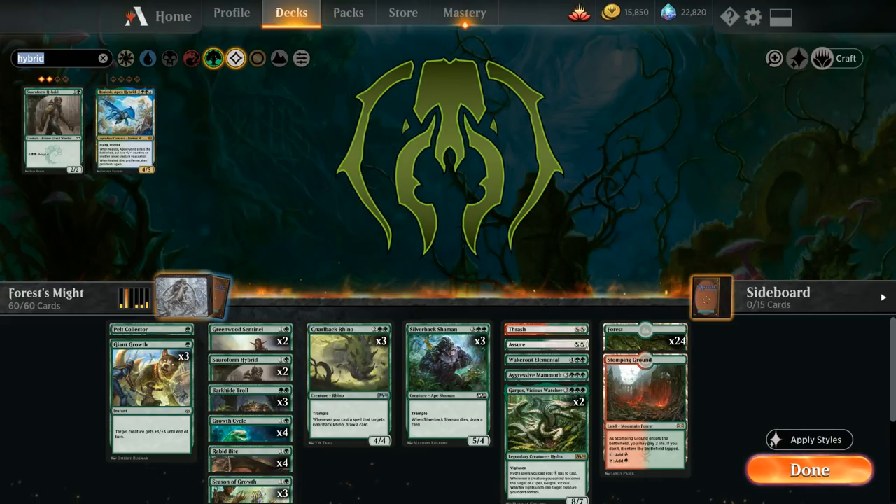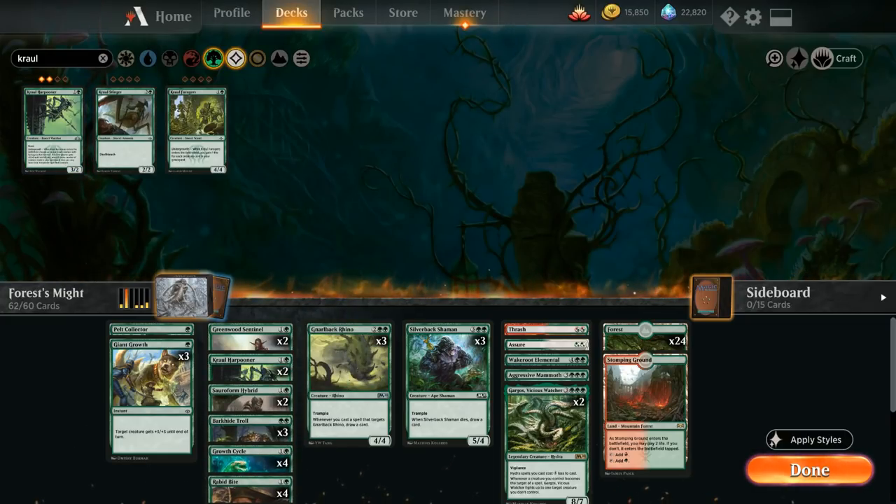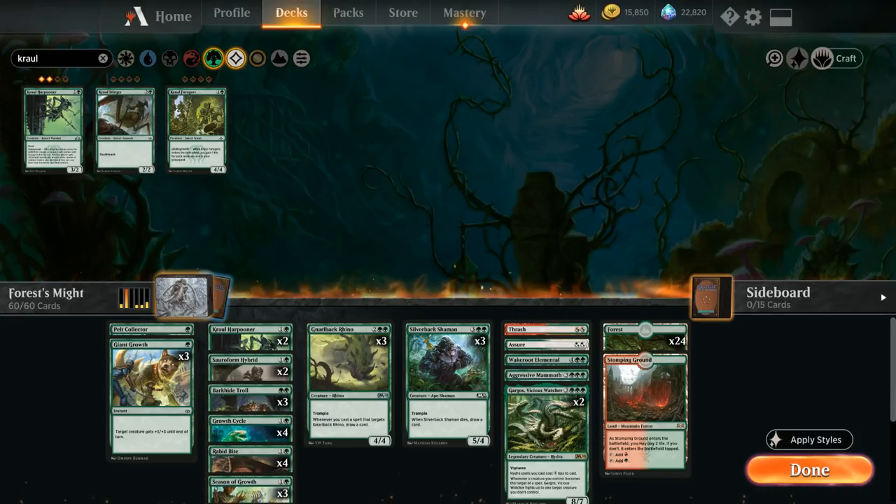The Golgari guild gives us two copies of Kraul Harpooner — a two-mana three-two insect warrior with reach that when it enters the battlefield gets plus X plus zero where X is the number of creatures in our graveyard, and can fight up to one target flying creature from the opponent. We're mainly interested in a two-mana three-two that can attack for a lot of damage early on. We'll cut two more Greenwood Sentinels to make room.